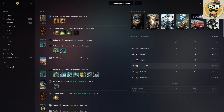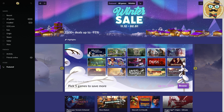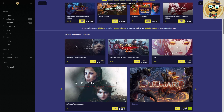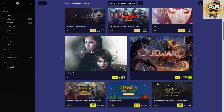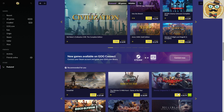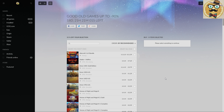Moving on to the GOG store — there's a winter sale going on. 'Pick five games to save more' looks interesting — already I'm hooked and thinking about buying games. There are some good prices, and there's a section for good old games at up to 90% off. Diablo — the old one — is actually pretty expensive even here.